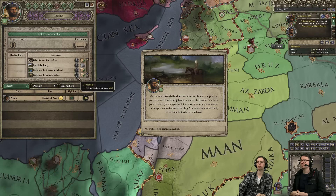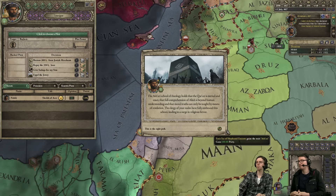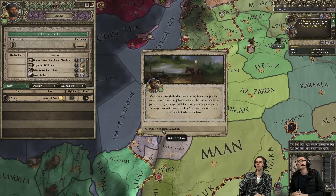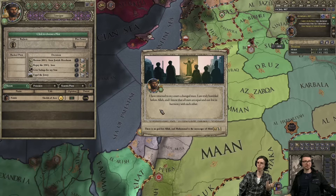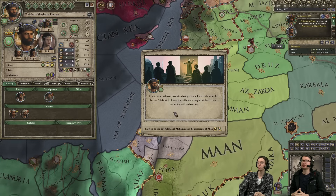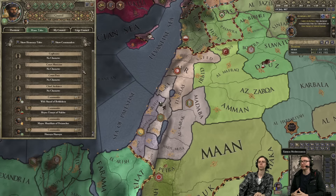Now that we have enough piety, we're going to pick our school of thought. We pick the school of Ashari, which boosts your piety while the other school boosts your tech income. So we're going to be zealots — it's always good to be zealots. Characters with the same school like each other more, while characters of the opposite school dislike you — minus 25 opinion. We'll execute them if it comes to that.